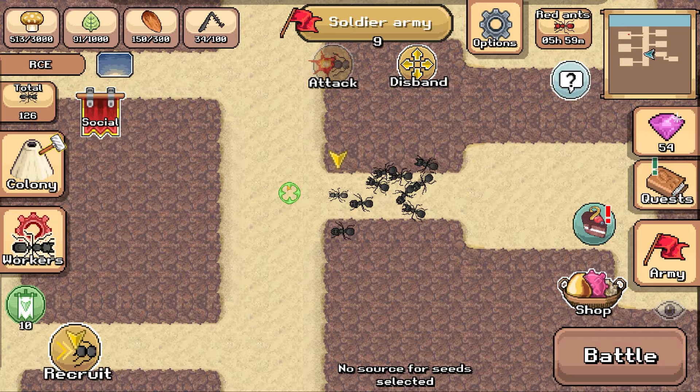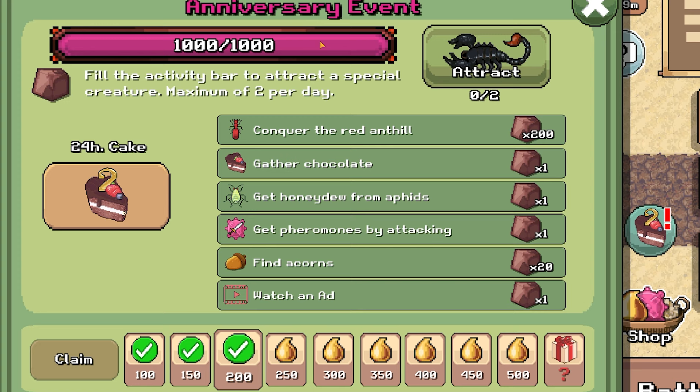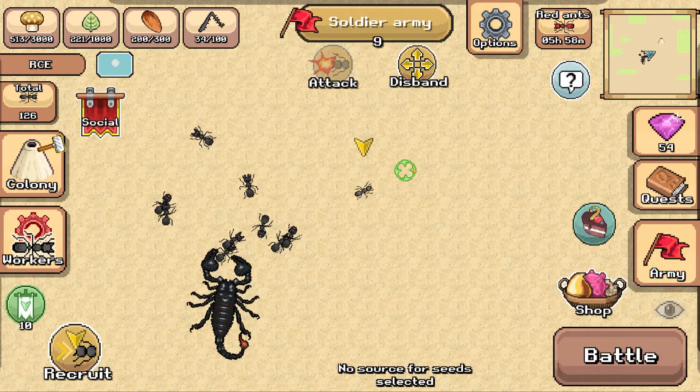The red ants have been defeated, which means a couple of things. We've got a daily quest completed - we defeated 10 fire ants, we get 50 leaves, and we conquered the red ant hill so we get 50 seeds. We've also got an exclamation mark down here - yes, we can get another legendary creature! We've got a thousand bits of cake, so we'll press the attract button. If we head outside, you'll see on the map there is the emperor scorpion - it's a bit of a beast.